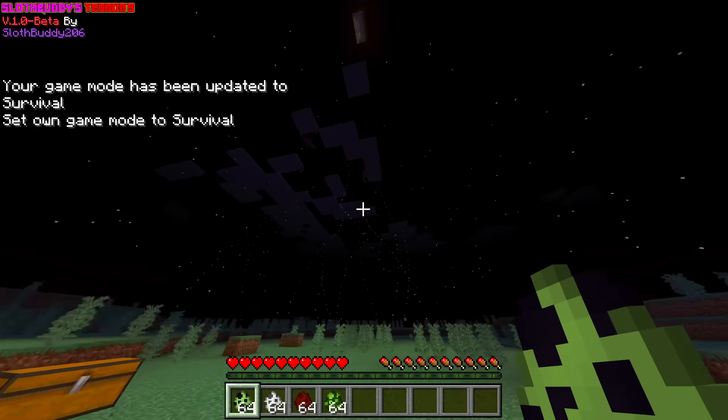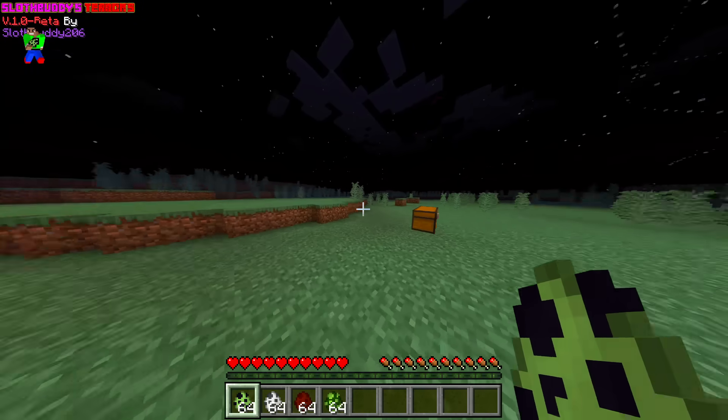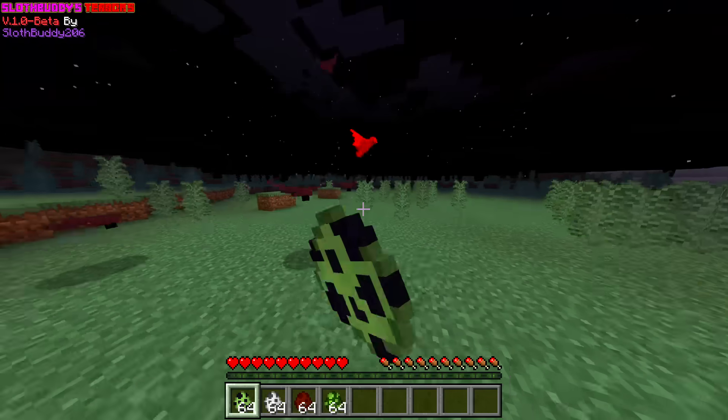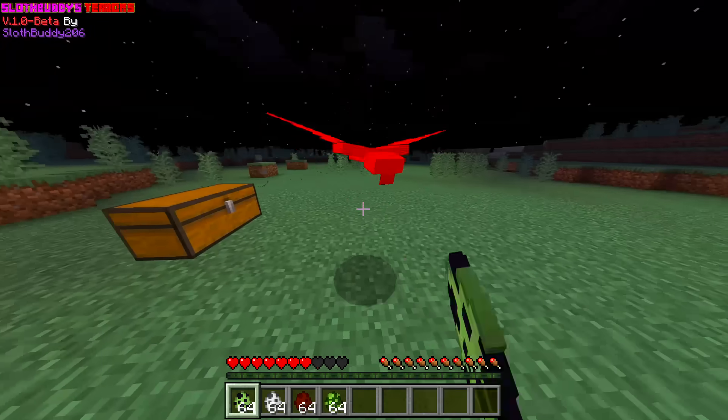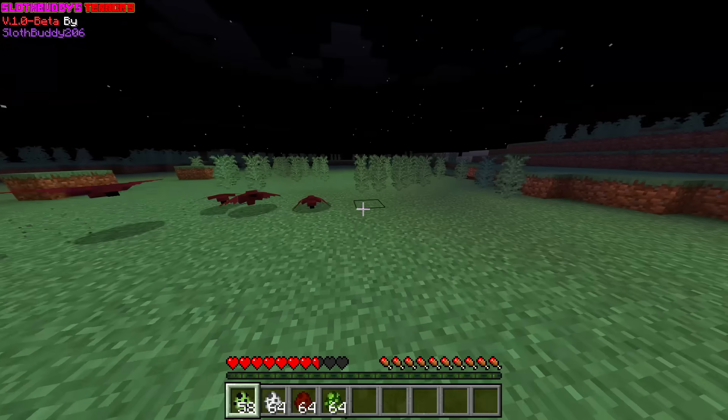Now it doesn't attack us in survival. Wait, what are they doing? Why are they looking at me? They're chasing me down. Oh my God, get away from me. I wish I had a sword right now. I don't know if we can kill these things. It kind of acts like a phantom a little bit.